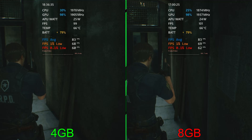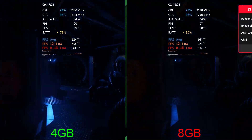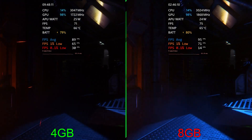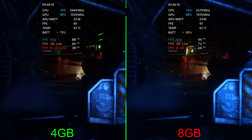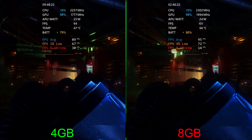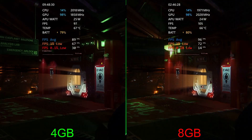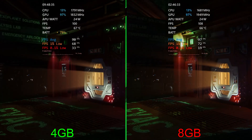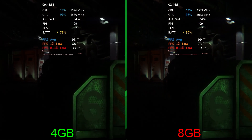Next up we have Alien Isolation, running the built-in benchmark mode at ultra 1080p. On the right we're getting about a 6% performance gain in the averages, and we're hitting an additional 7 fps in the 1% lows. However, if you look at the 0.1% lows, we're at 14 on the right versus 30 on the left — though looking at the frame time counter, that could be within margin of error. I'm not seeing any additional stutters.